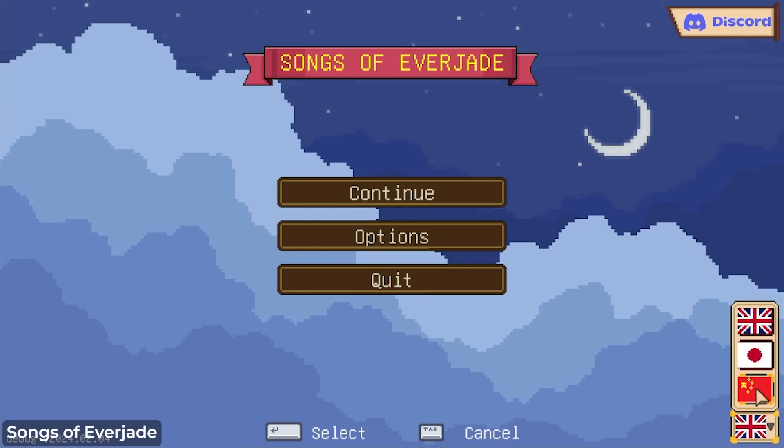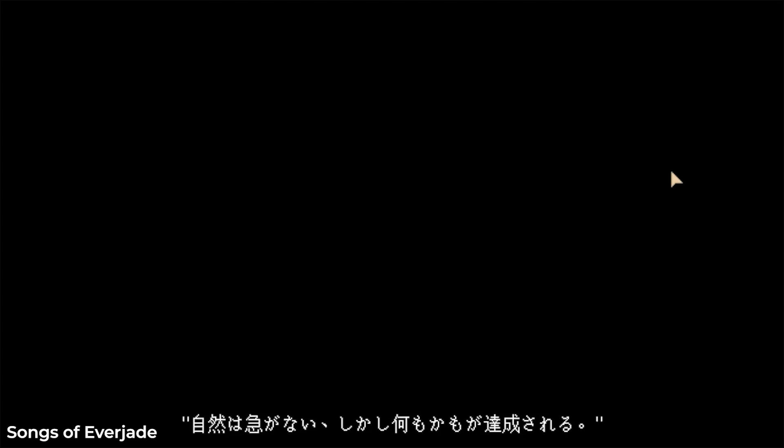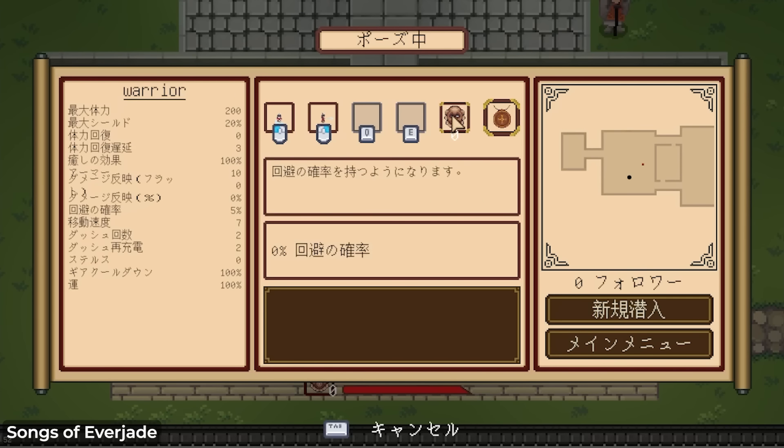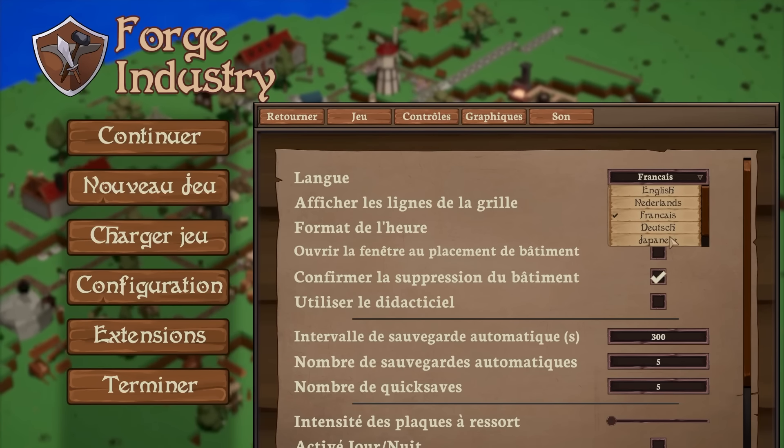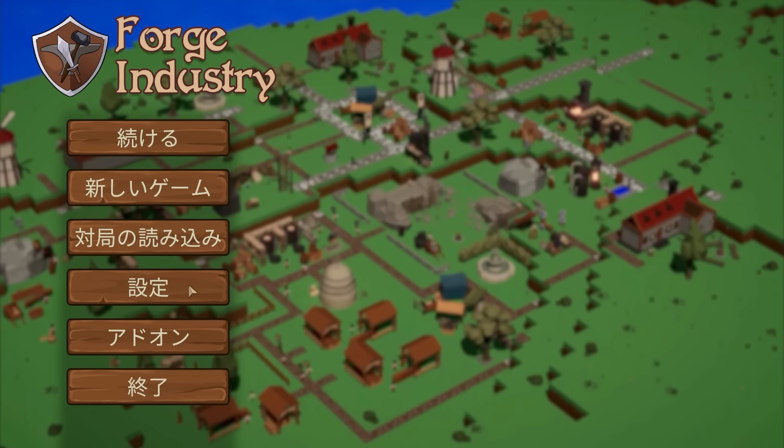For Songs of Everjade we decided on four languages: English, Dutch, Chinese, and Japanese. But last week while preparing for our demo and updating localizations, I realized Dutch - like German - is a very long language. Things that fit in English, and also in Chinese and Japanese because they're symbol-based, just wouldn't fit in the same UI elements in Dutch. We had two options: rework all our UI to support longer text, or scrap Dutch. We scrapped the Dutch.